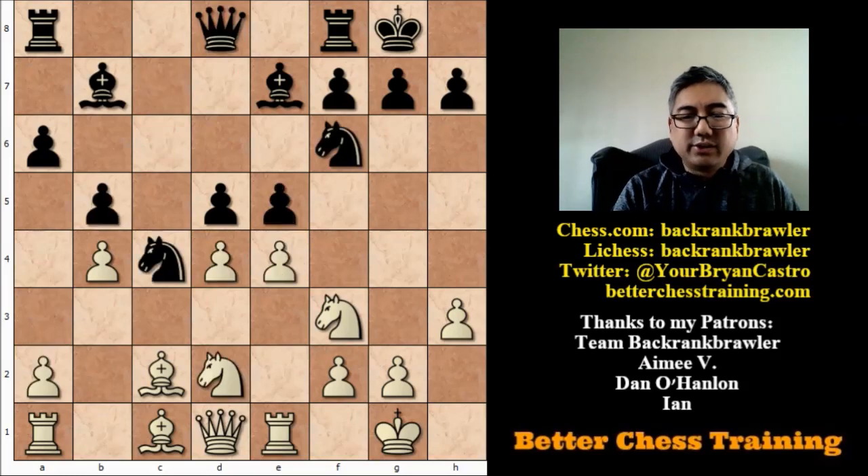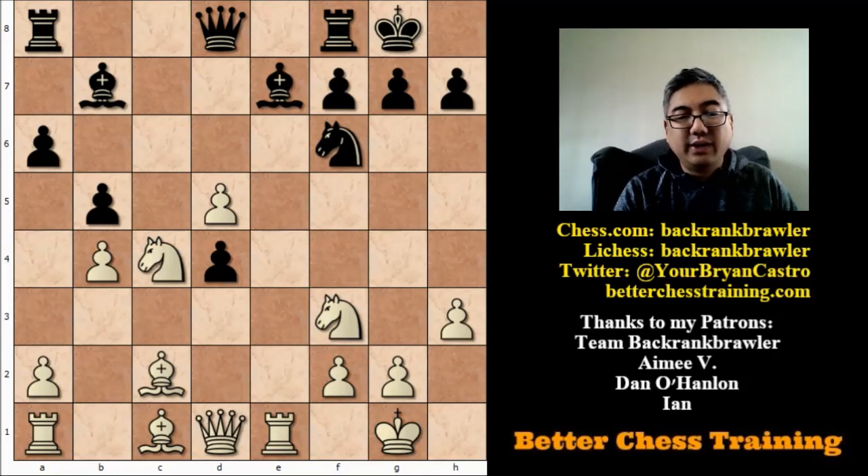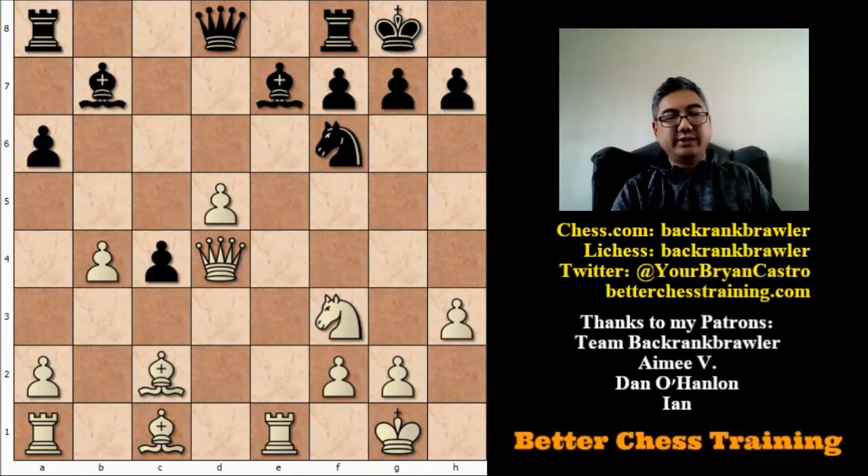Back to the game. What did Tal play? He played e takes d5, undermining the knight and opening the rook along the e-file. Then black takes e4, knight takes e4, he takes c4, and queen takes e4. At this point, white is up a pawn.